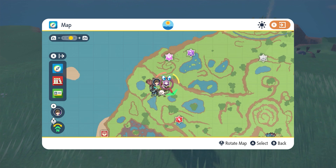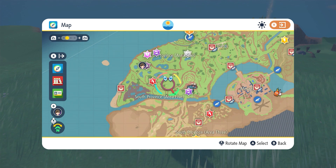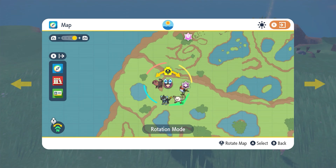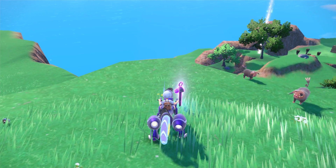Number five will be found here on the map. We're going right from Los Platos — it's in the area between Area One and Area Five of the South Province. That was the closest waypoint for me, and it is right up here by some ruins. Actually, the door for the legendary raid is right there.